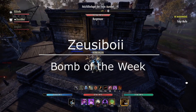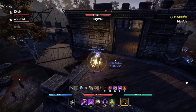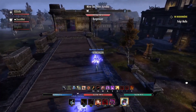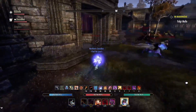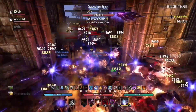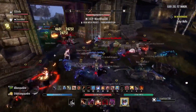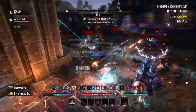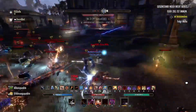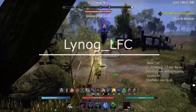Before we get to the number three spot, I want to start a new segment on our top five where we do a Bomb of the Week. It's hard to feature a bomb as a top five, so I want to reserve a spot specifically for all bombers in this game. This week we've got Zeus Boy and his buddy Ego just deleting all these zergs. Oh my god, look at how many bodies there are - it's beautiful to see. GG, good bomb.